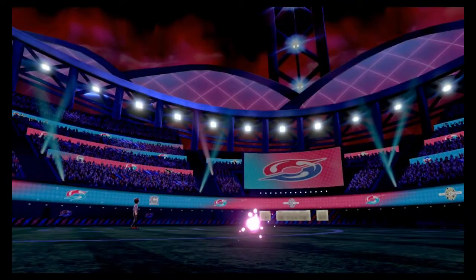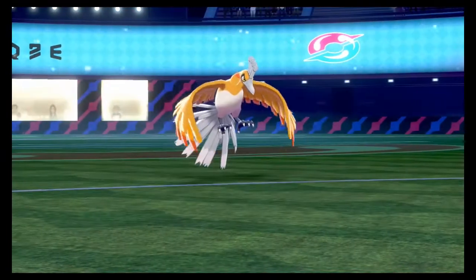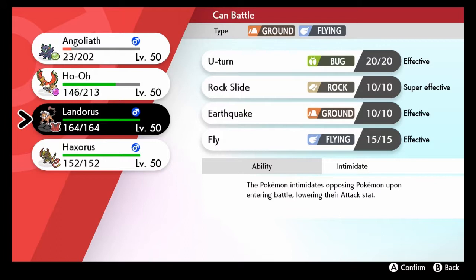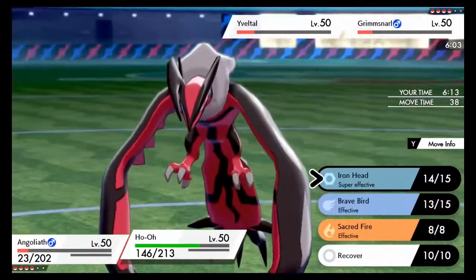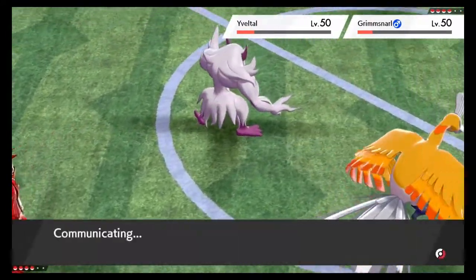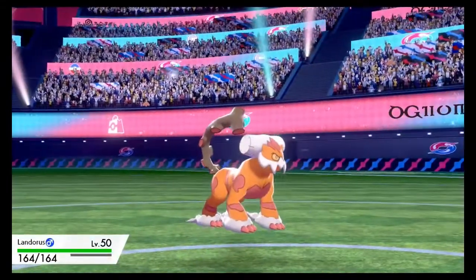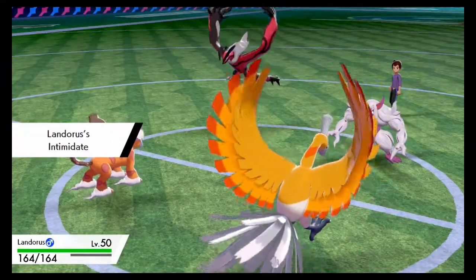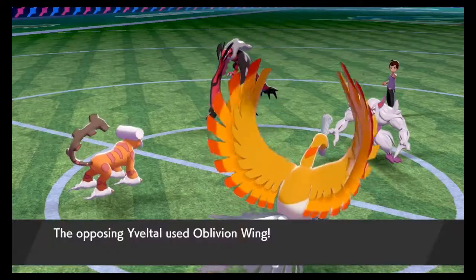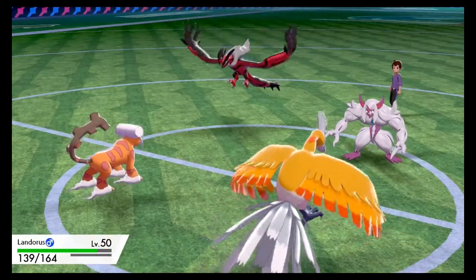The only problem is we have almost no speed, due to the Grimmsnard doing two Scary Faces on me after doing Max Airstreams — I'm at a minus two speed, so I'm one of the slowest things out on the field now. We're probably gonna be switching out to the Landrus just to do an Attack Drop and keep my Grimmsnard alive a little bit longer just in case. I'm thinking maybe I'll recover with the Ho-Ho just to kind of keep it healthy. My Landris is probably a little bit slower than his Grimmsnard and Yaveto, especially since he did Max Airstream earlier. His Yaveto's gonna go for Oblivion Wing into my Landris — Landris has an Assault Vest and we have Light Screen Up, so it's not gonna do too much damage.